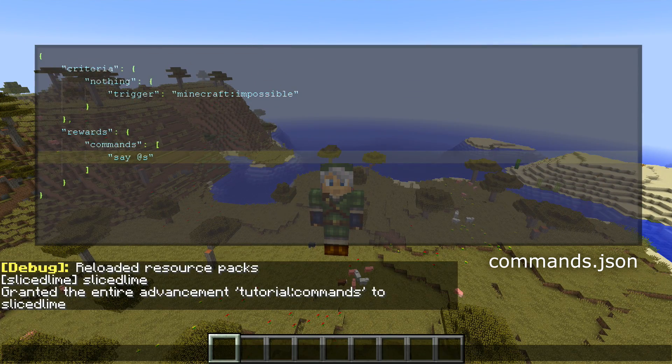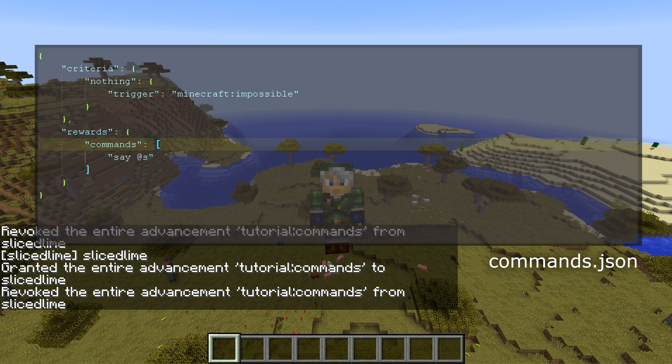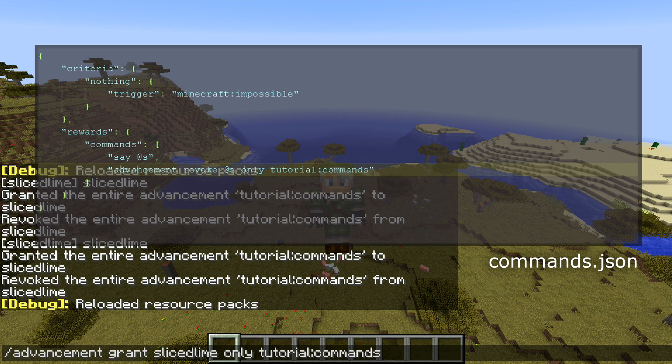If we want to run this again, we have to do an advancement revoke on the same advancement. Now it's been revoked and we can run it again. So that's a little bit annoying — we would kind of like to use this in a reusable manner. So let's add another command into this commands list. Let's simply run advancement revoke at s only tutorial colon commands. Now we have a list of commands that sets the name of the player who is getting the advancement, and then revokes the advancement from the player. That means we will be able to run the same advancement again. So let's hit F3 and T again to reload our resources.